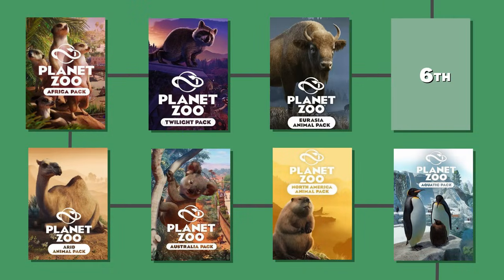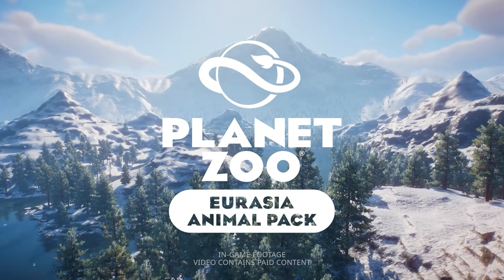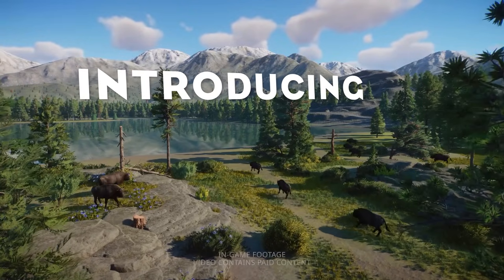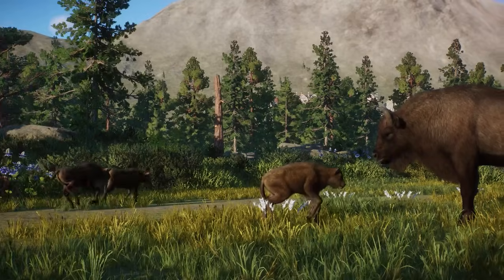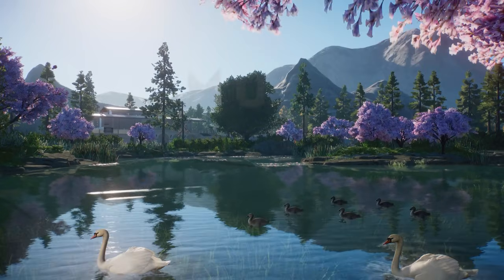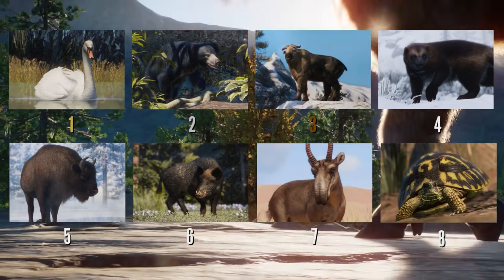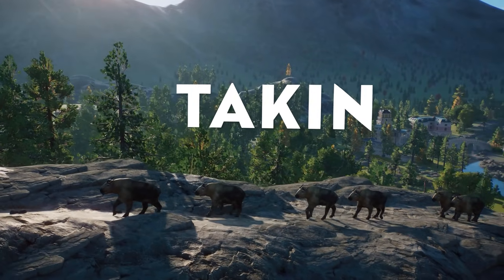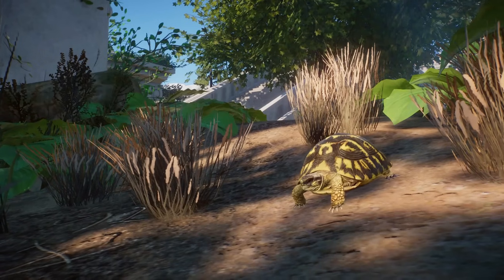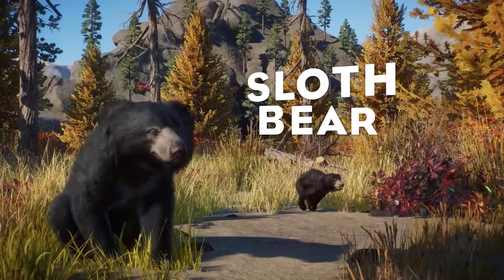The newest DLC, the Eurasia Animal Pack, takes the 7th spot. As a European I really love this pack with my whole heart, but the packs I ranked higher were just a little bit more exciting for me. This pack definitely includes some of the best models in the entire roster. Most of those animals were also really requested by the community. The mute swan brought something unique being our first proper waterfowl. The sloth bear is one of — if not the best — designed animal in the game with incredible animations. And the Takhi is not only beautiful but was one of my most requested animals to be added to the game.